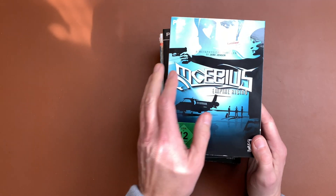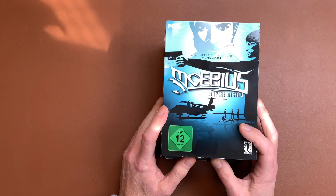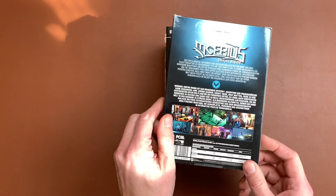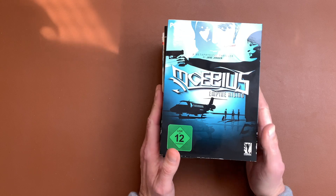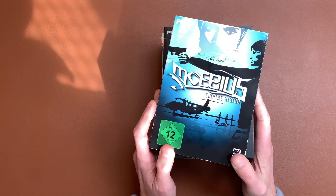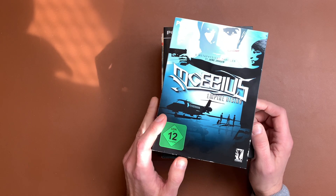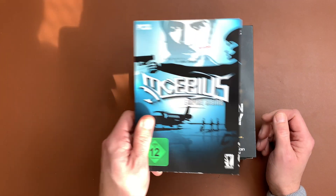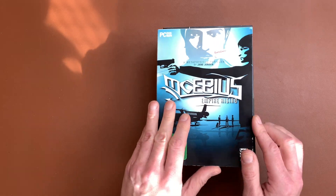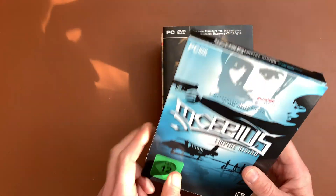This one, for example, Möbius or Möbius Empire Rising, is by Jane Jensen, who is especially famous for the Sierra series of Gabriel Knight and Gray Matter. I just listened to the audiobook of the Sierra founder and he mentioned Jane Jensen in there, and I actually have Gabriel Knight — the original game.